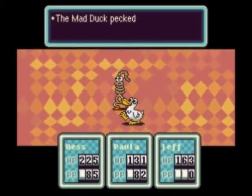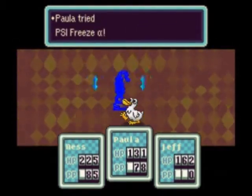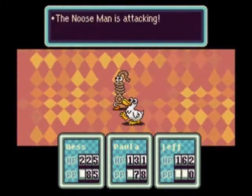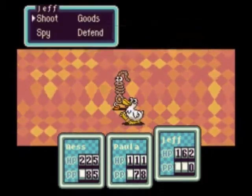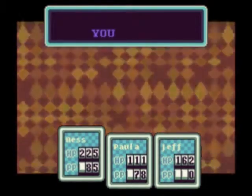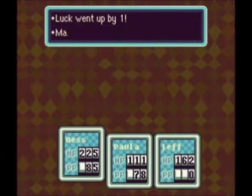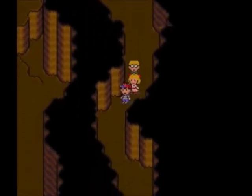A while back we saw a pink snake called the Thirsty Coil Snake. He can poison your party members. Then there's the Noose Man who can bind one of your party members so they can't move for a turn. And here we have the Mad Duck from earlier — they are extremely easy and they're just here to mess up your PSI.